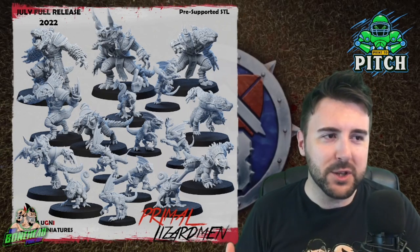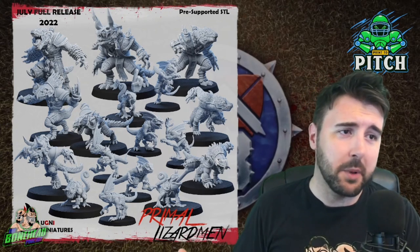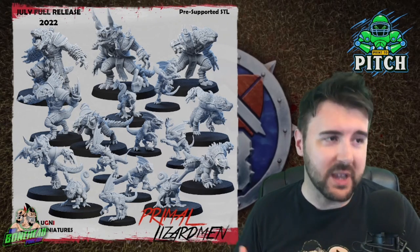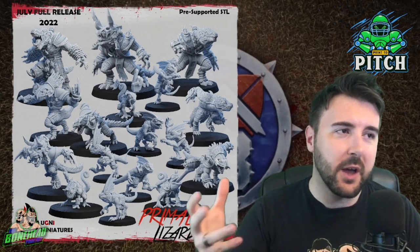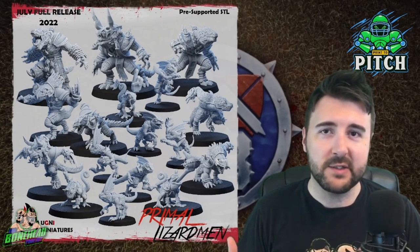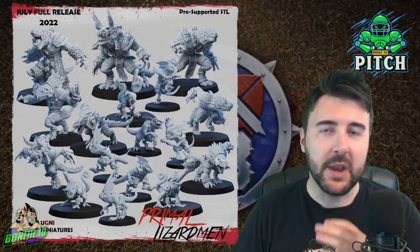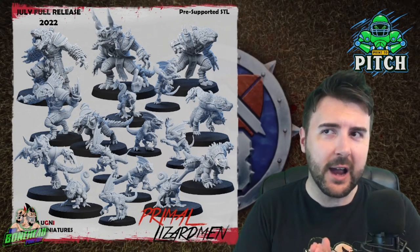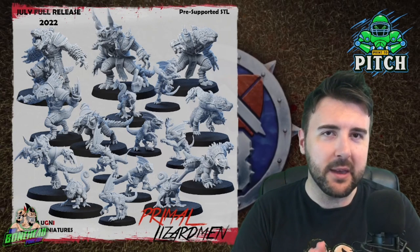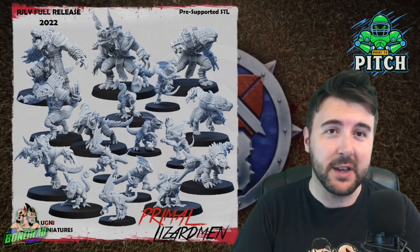The original release didn't have the Skinks — it was very much a 'here's part one.' Then they dropped 6 Skinks, then another 3 Soruses without helmets, and a Lizardman Slaan coach as well. Agni are committed to just pumping out more models for this. At the end we'll have a sneaky peek at what they're coming up with next, because it's a team that really needs more models.